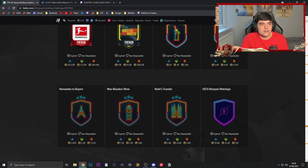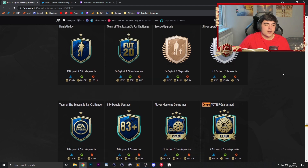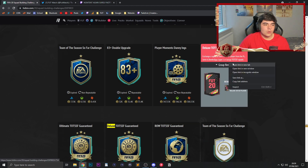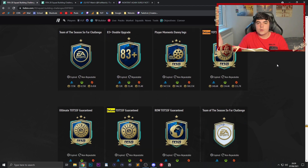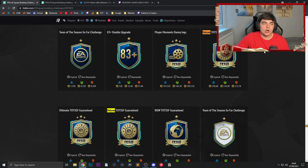Getting straight into the video - if we search here for deluxe, we can see last year in FIFA 20 there was a deluxe Team of the Season so far guaranteed SBC. The price of these turned out to be 86-rated, 60 chemistry, which is essentially pretty much the same as what we have now. It covered all of the top five leagues, but this year we also have the smaller one as well that has been released, so it's a little bit of a bonus.